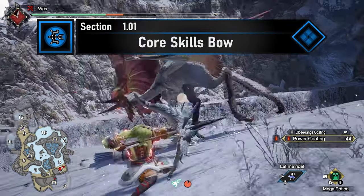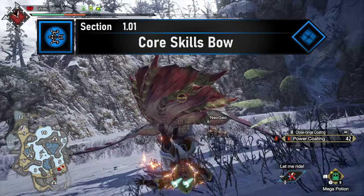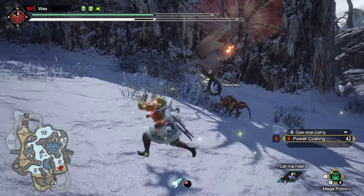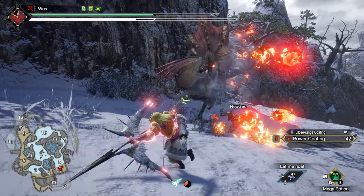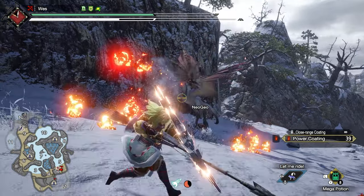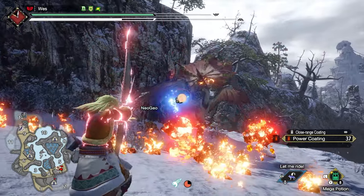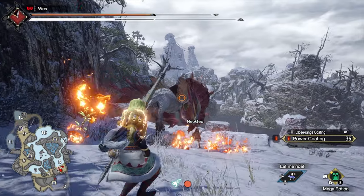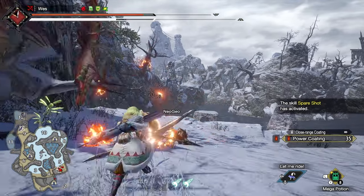Bow standard core skills will apply. For Bow specifically, you'll want to push very hard for both Stamina Surge and Constitution at maxed out levels, because every shot you take with a Bow uses Stamina. Playing without Constitution 5 and Stamina Surge 3 feels quite honestly awful — Constitution 5 is borderline mandatory to play Bow.